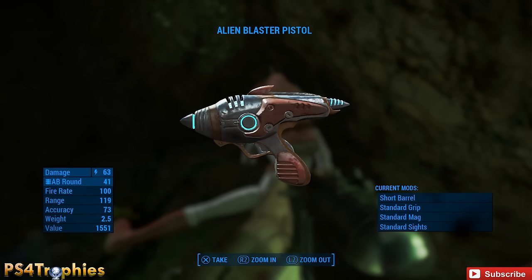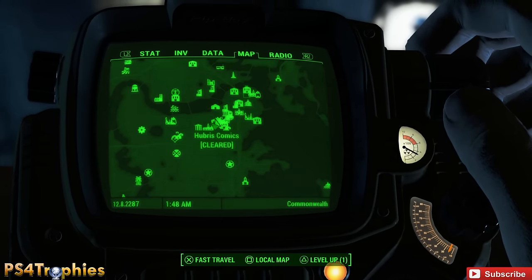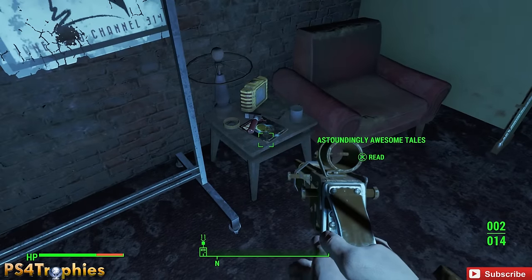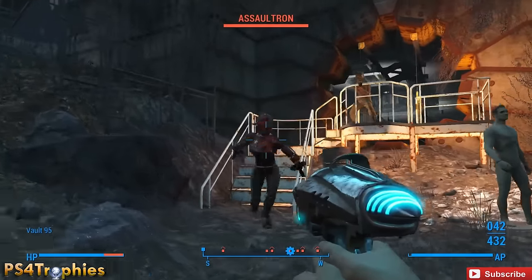So it's a neat little weapon — it's really cool, very destructive, very good. Now if you go to Hubris Comics, which is in the Boston City area, and go up to the top floor, there's an Astoundingly Awesome Tales magazine. If you pick this one up you get a 5% damage bonus with the Alien Blaster. Really cool — you can pick that up as well.